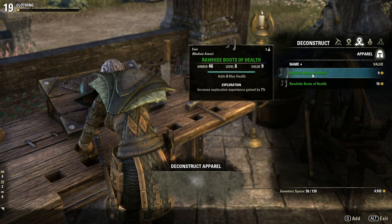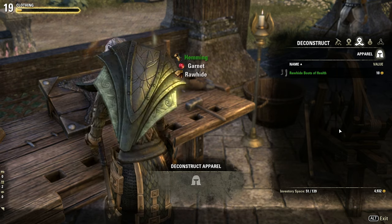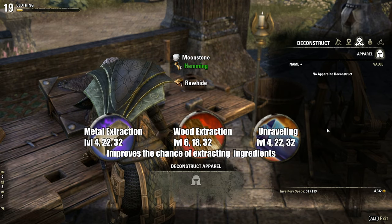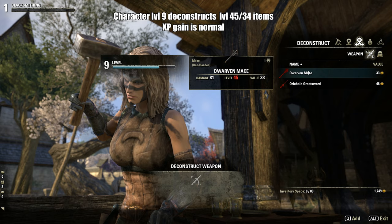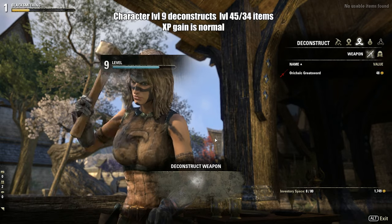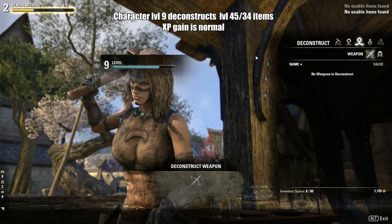The Deconstruct process destroys an item and recovers the refined base materials, with a chance for trait gems, style stones, and improvement materials. Like in the refining process, the passive skill greatly improves your chance of obtaining these materials. One thing to keep in mind: if you deconstruct an item with a level more than 5 above your character level, you will start to receive less material rewards, regardless of your crafting level or any invested skill points.